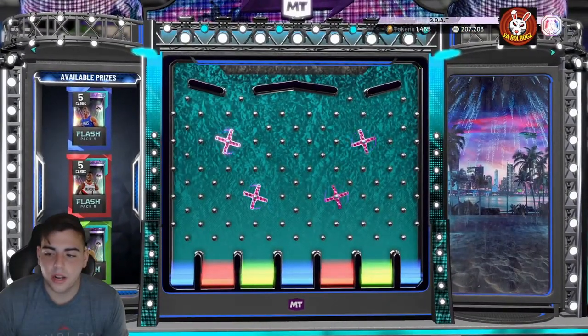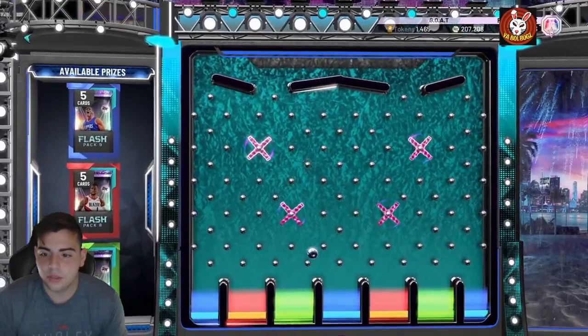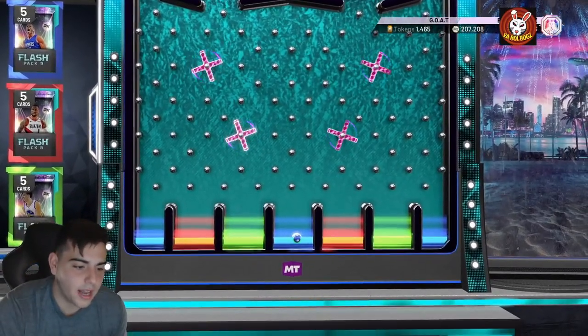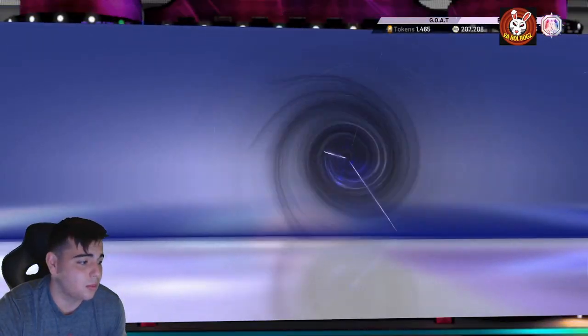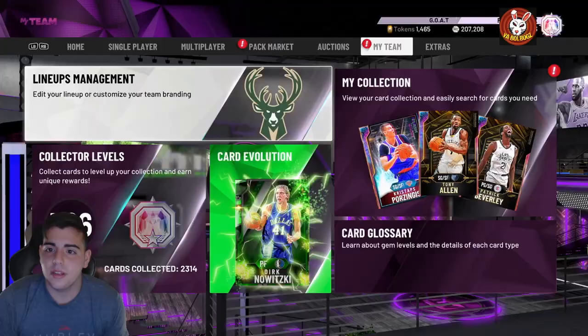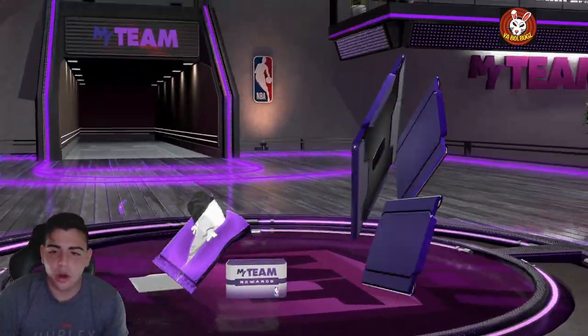I'll go for the blue one — it doesn't even matter at this point. I'll take a Clay Thompson. We pulled Opal Clay Thompson — that's a free 200 tokens — and we got the blue one, so that's a W. Let's see what we get in the code. If we get lucky that would be insane.